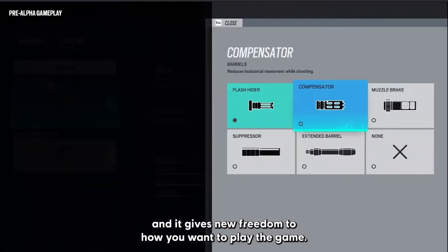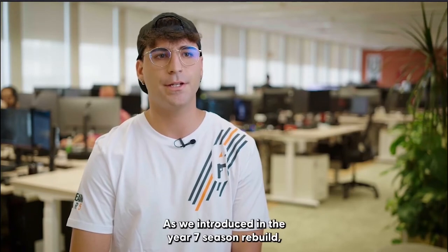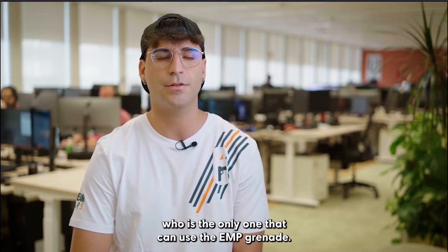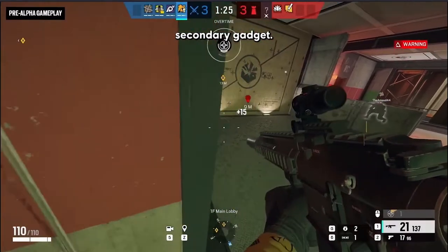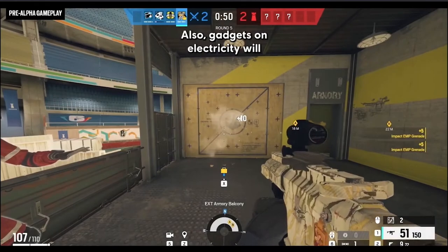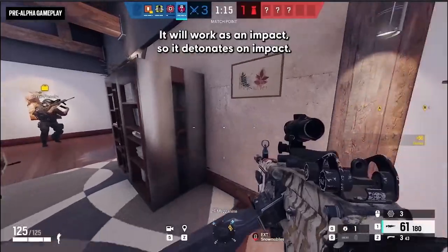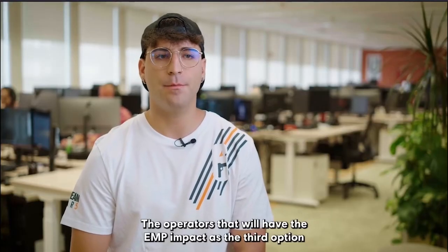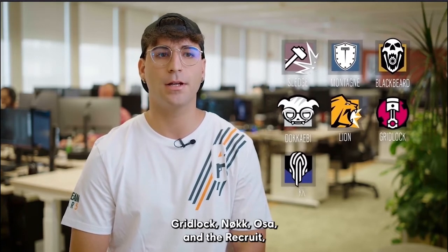With all these new changes, we have a new ecosystem of weapons for players to explore. We were working on the EMP Impact Grenade as an alternative to Thatcher, who remains the only one that can use his EMP grenade. This new EMP Impact Grenade will have a range of 2 meters instead of Thatcher's 5 meters, and gadgets and electricity will be disabled for 9 seconds instead of 15. It works as an impact grenade — it detonates on impact. Thatcher will continue being the main operator to disable electricity. The operators that will have the EMP Impact as a third gadget option are Sledge, Montagne, Blackbeard, Dokkaebi, Lion, Gridlock, Knock, Osa, and Recruit — each equipped with 2 units.